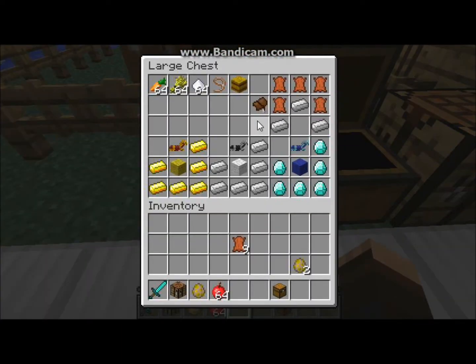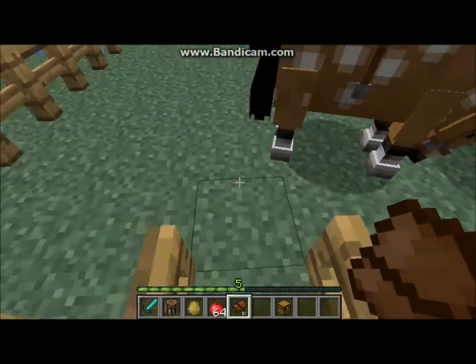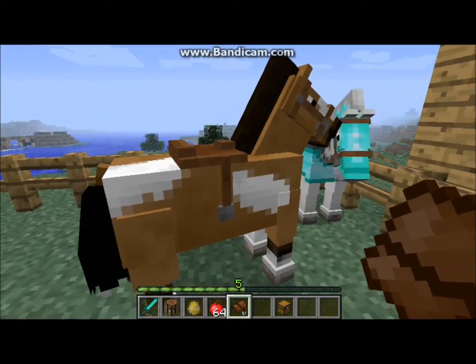It's very simple — you make a horse saddle. It's a brand new item that was actually in Mo' Creatures, and it's now implemented in the actual Minecraft game. What you do is take five pieces of wheat shaped like this, and three pieces of iron, and you get yourself a horse saddle — you do it in a crafting bench. So we take this saddle, right-click the horse, and it's saddled.